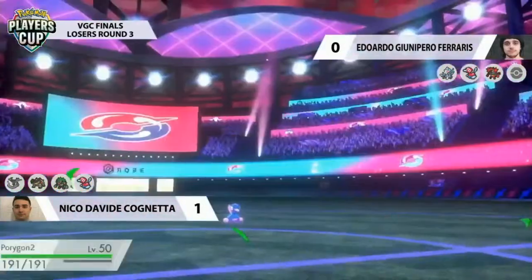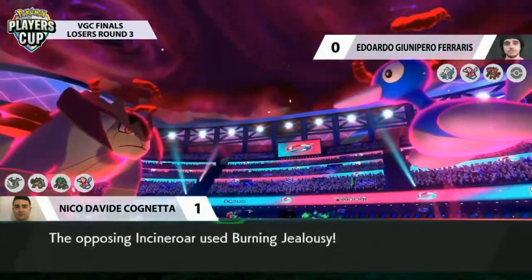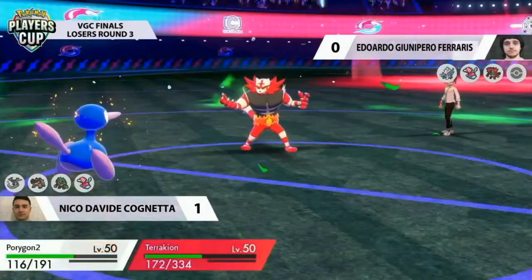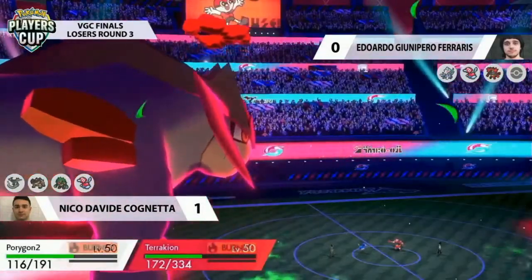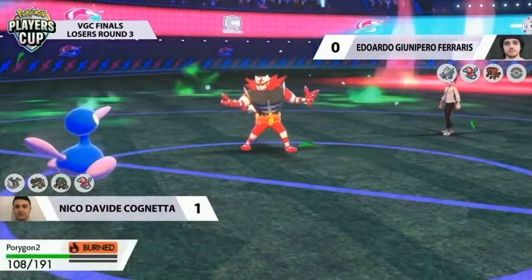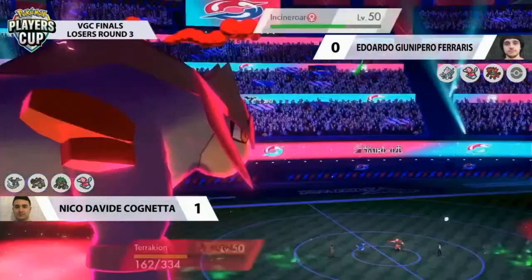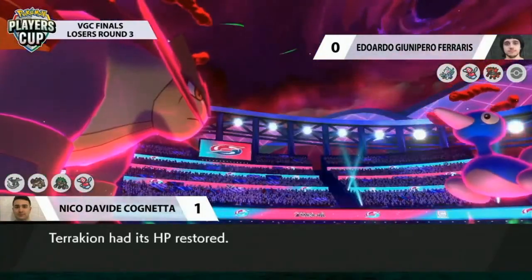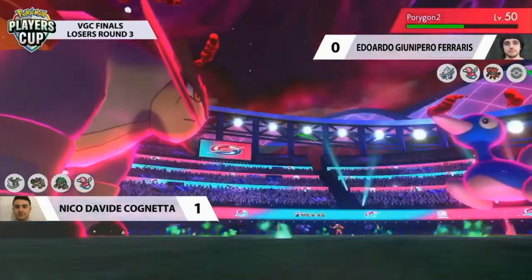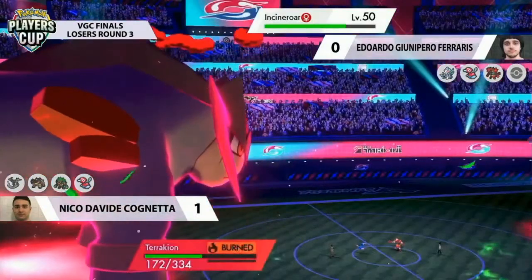Adding up the residual hail chip damage as well. Incineroar has to take Max Knuckle — it does so much damage, enough to pop the Berry early. Max Hailstorm targets down into Porygon2, dealing about a third damage. Incineroar goes for Burning Jealousy, connecting onto Porygon2 and Terrakion — and burns them both! Thanks to Max Knuckle boosting Incineroar's Attack, Burning Jealousy is going to burn the Terrakion for its troubles, basically rendering it useless.